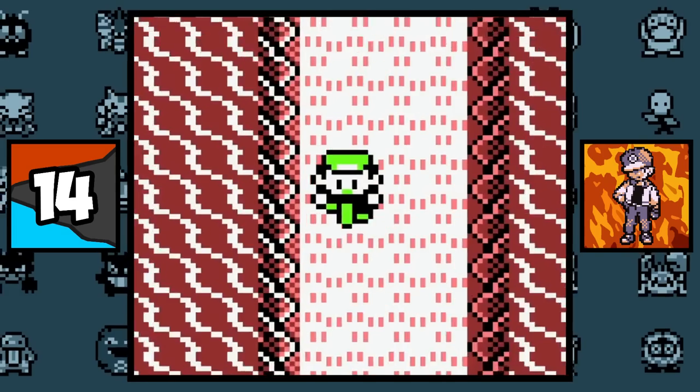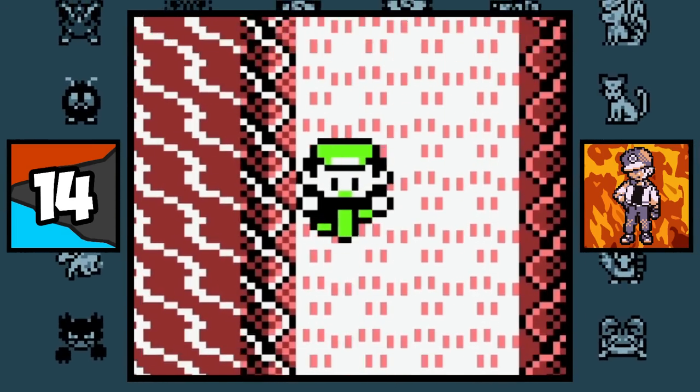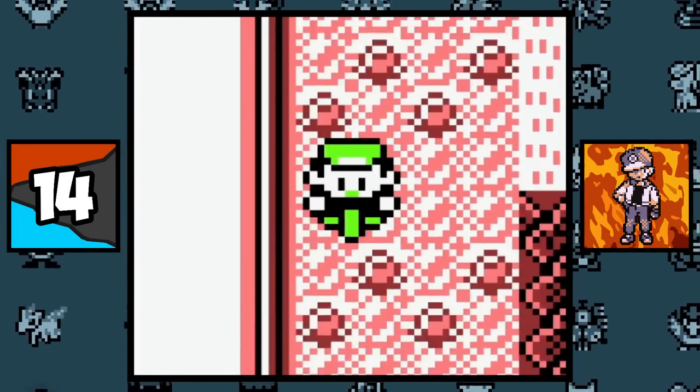If you look very closely, Red is actually wearing a helmet in the Generation 1 bike sprite, which kind of blew my mind when I found out.